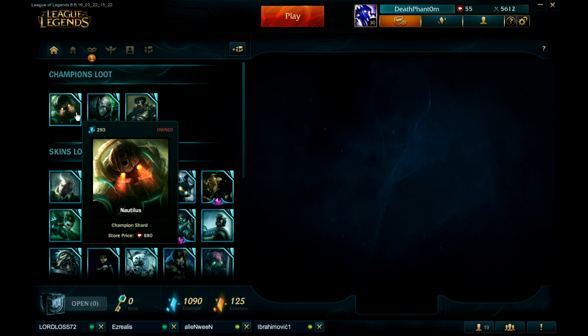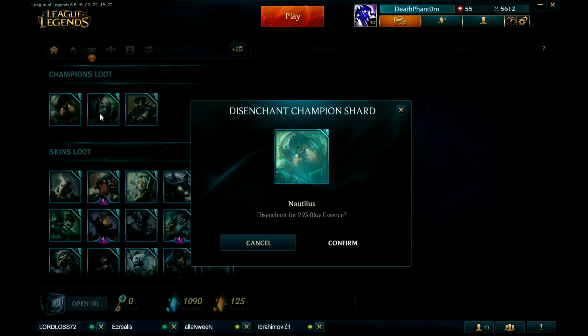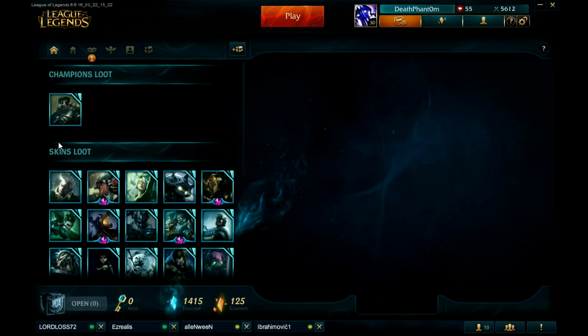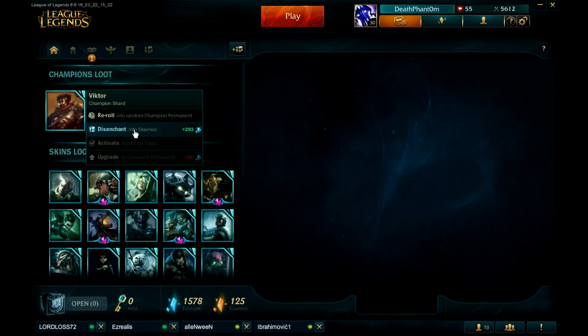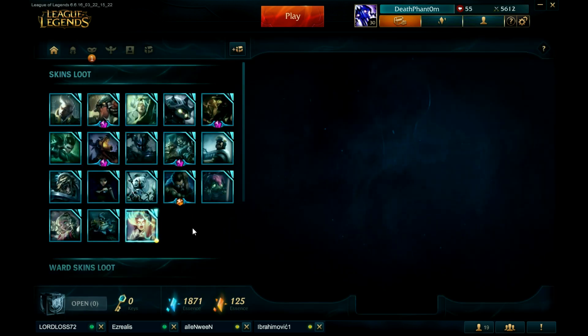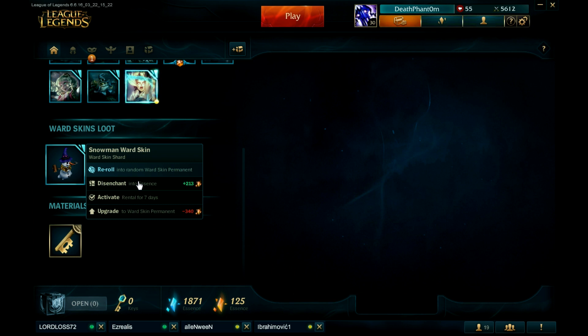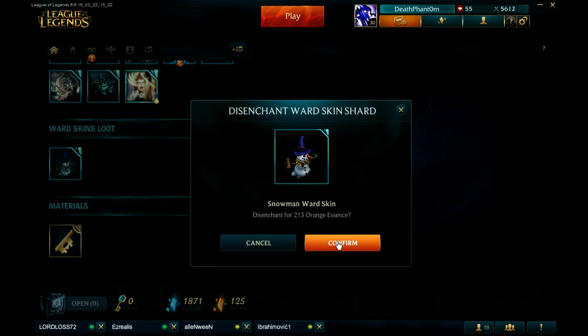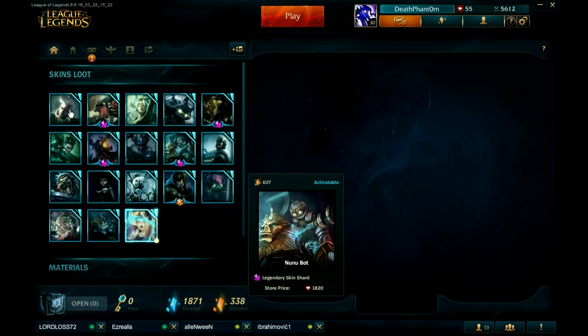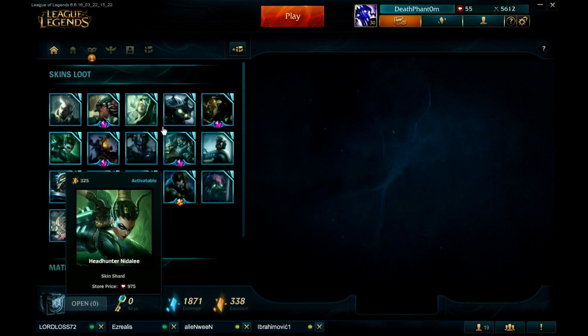I already have all champions but I thought maybe they'd give me a skin or something — nope, three champions. I'm just gonna destroy all the champions now. Champions give really low essence. Now for the skins — I'm gonna destroy the ward skin because I'd rather have skins. Let's see these beautiful skins.